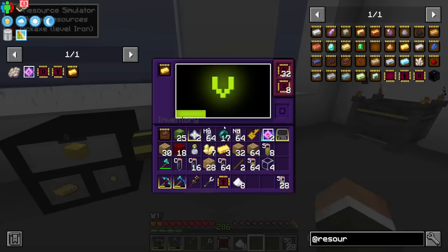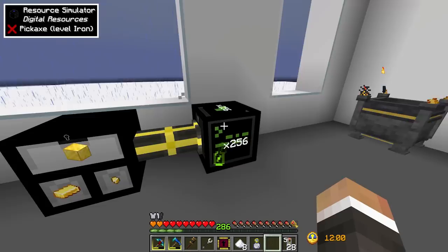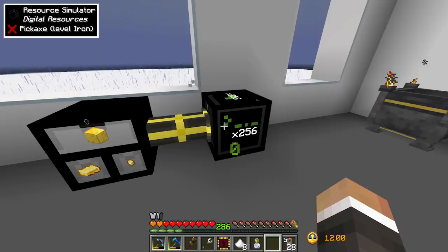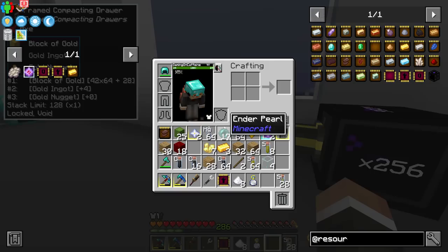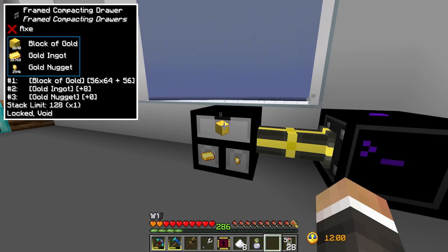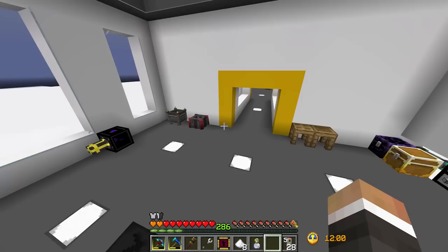This requires zero power and zero fuel, but we can take it further with the time in a bottle. Right-clicking up to 256x we start producing a staggering amount: 400, 500, 600, 700 blocks - 800, 900, 1000, 1100 blocks. We can fill up this compacting drawer very quickly. The compacting drawer holds 8192 blocks of gold; we're almost halfway at 3630. At 32,000 gold that's probably enough to last a while.